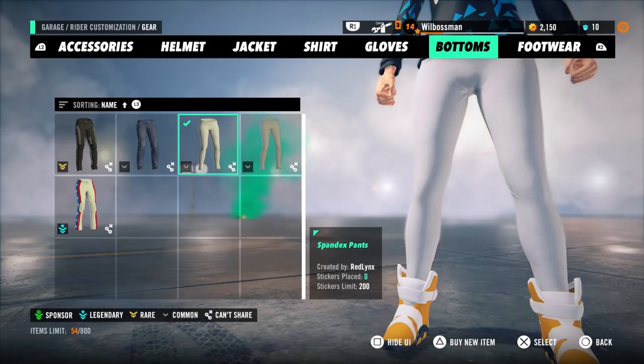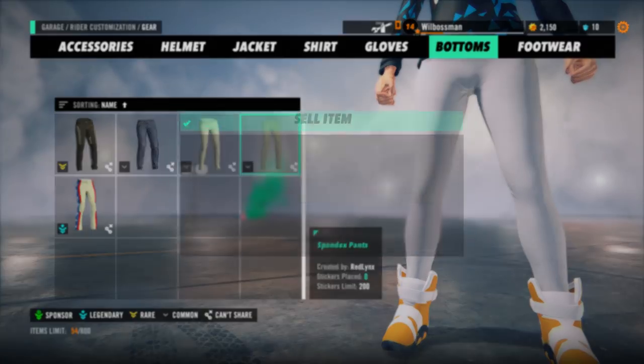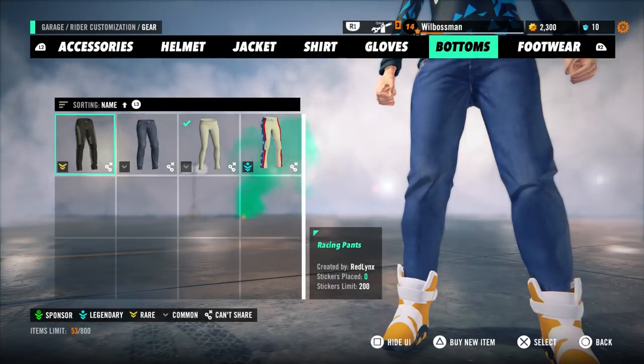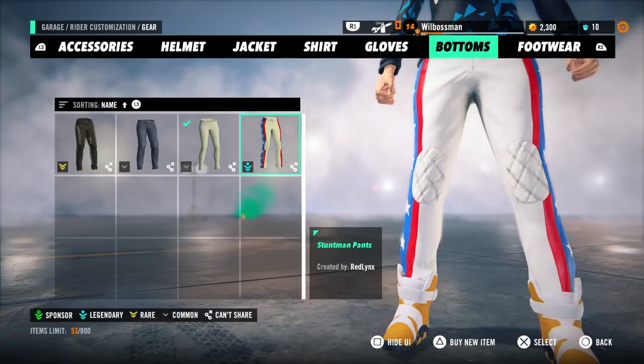In your garage, go to the appropriate section of the rider customisation or bike customisation menus, then select the item you want and sell it for trials coins. These can then be spent on unlocking other items or purchasing new gear crates.